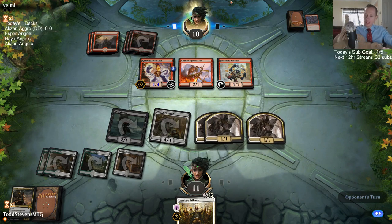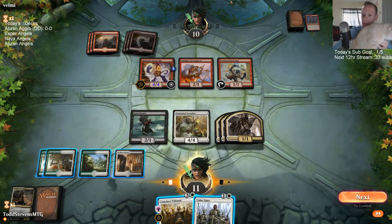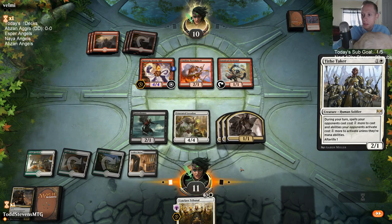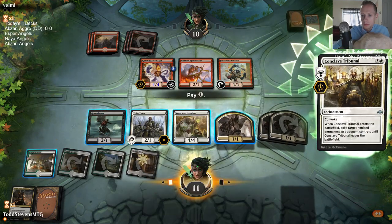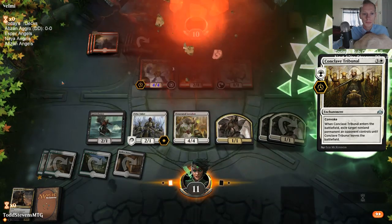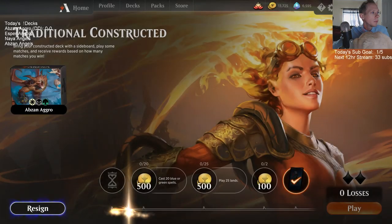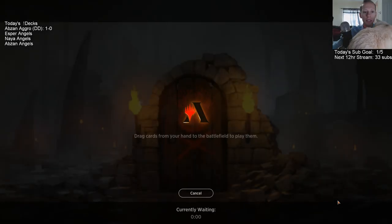Come here, there you go. Yeah, this one's looking great for us. Let's play a Tithe Taker. We need to tap two creatures — I'll tap two of these 1-1s, Tribunal. All right, well so far so good with our Abzan aggro deck. All right, we are 1-0! And we got 350 gold — it must have been a really impressive win getting all that gold.